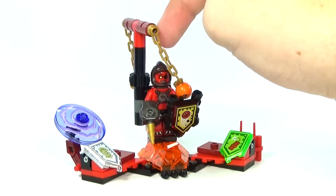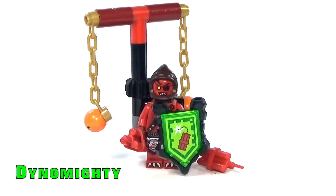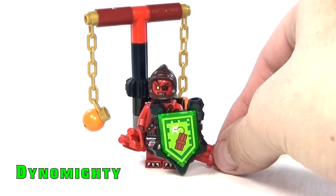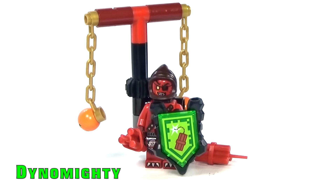Here is the Ultimate Beastmaster with his Nexo shield power of Dino Mighty. He has some really cool looking effects with this particular power. He comes with some dynamite — two sticks — plus this extra little one. The emblem has changed out from the Globlin Attack, and he does keep his feature to spin these globs around. I think that's pretty cool.